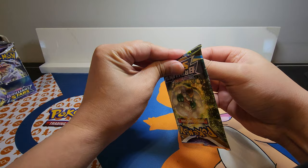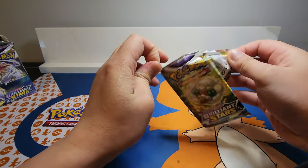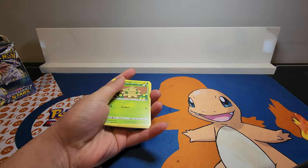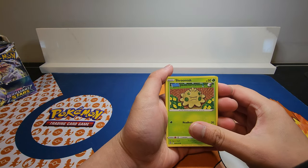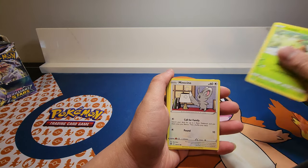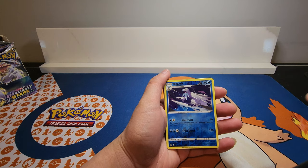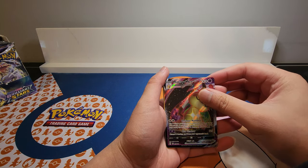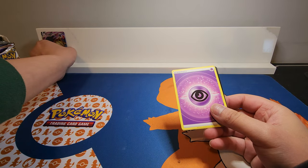First pack — can we get some first pack magic? We start off with a Shroomish, Piplup, Turtwig, Minccino, Shelmet, Beautifly, and a Mimikyu VMAX. I'm pretty sure I've pulled this card already.